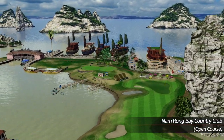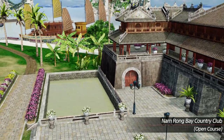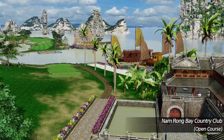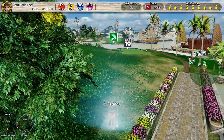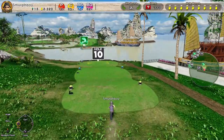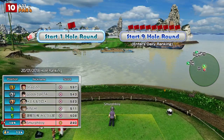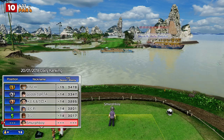Welcome back everybody. A little bit more Everybody's Golf on PlayStation 4. We're playing Namrong Bae, one of the downloadable courses. We're going to play the Inward 9 with our custom clubs as part of our series looking at the DLC courses. I've played them with standard clubs, now we're going to play them with the big boys clubs and see how different an experience it is.